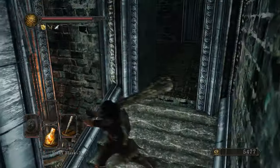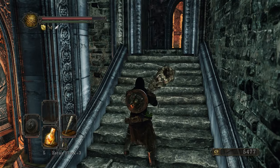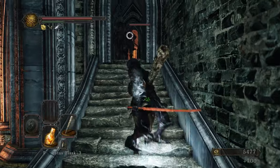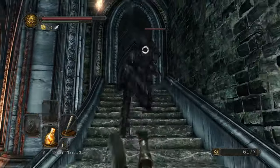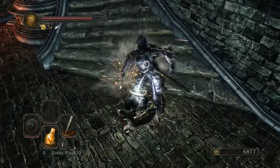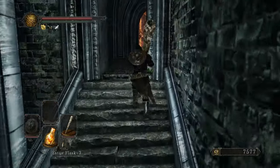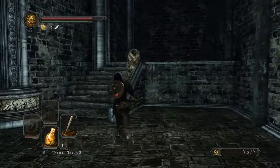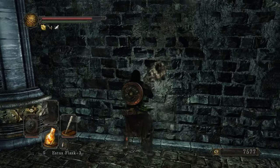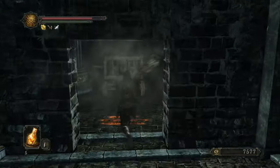I'll just attract him and retreat in case there's a sniper. Guys from further away are coming in too. Thankfully it's not very difficult to deal with, thanks to the OP-ness of the Large Club. Kind of a shame that they didn't alter enemy defenses so that strike weapons aren't quite so overpowered.